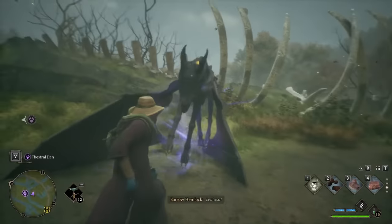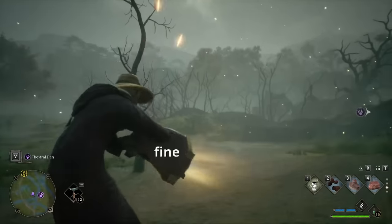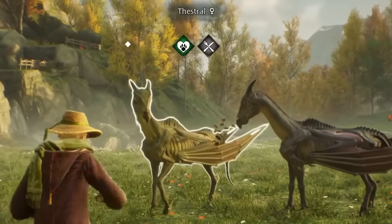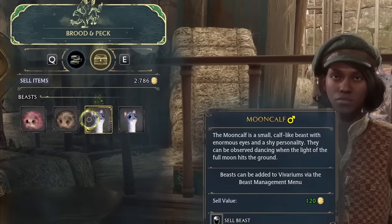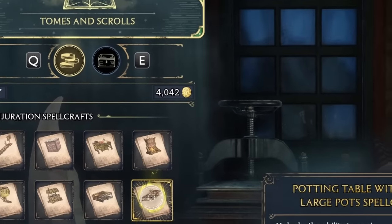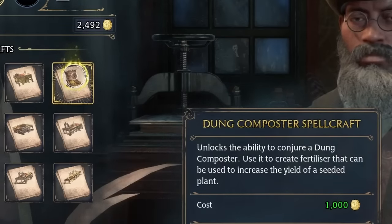Some animals are easy to catch, but others, like Thestrals, are quite difficult. Thankfully, as a Hufflepuff, I've never let a little hard work get in my way. As a side bonus, the Room of Requirement created a vivarium for me so I could relocate some of my creatures there, and it's actually stunning — it looks so good. The animals I couldn't put into my vivarium I sold to the Brood and Peck, whose owner has promised to find a good home for any animals I sell her. Because of this, I was able to make quite a lot of money and basically had a steady income.